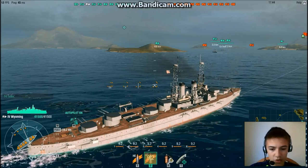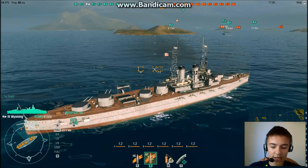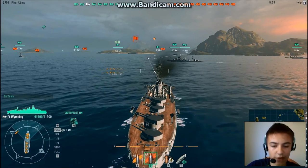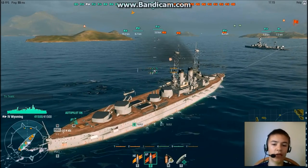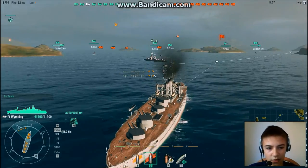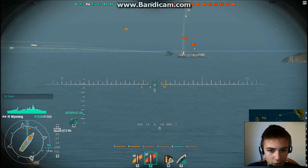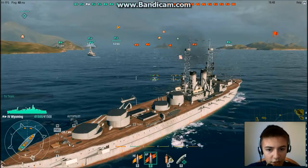Now onto the repair kits. There is a fire extinguisher and a wrench — you press the R button. Press that if, say, one of your turrets gets knocked out or your steering gets knocked out, and it instantly repairs whatever is damaged. It has a cooldown of about a minute and a half. The T button is a battleship-only repair kit — you press it and it replenishes about 7,000 HP for your battleship.